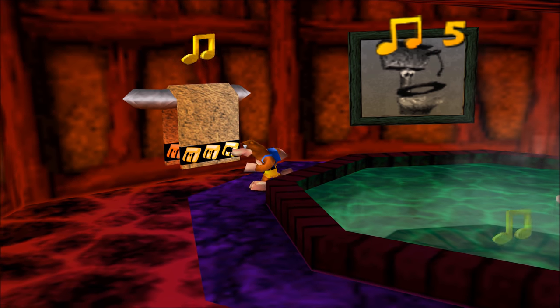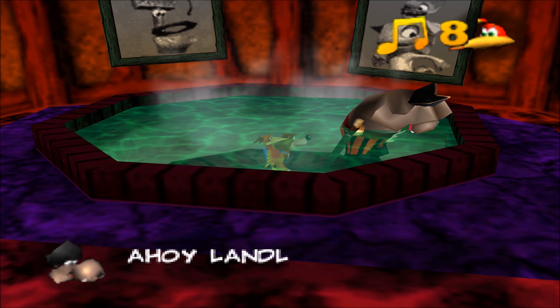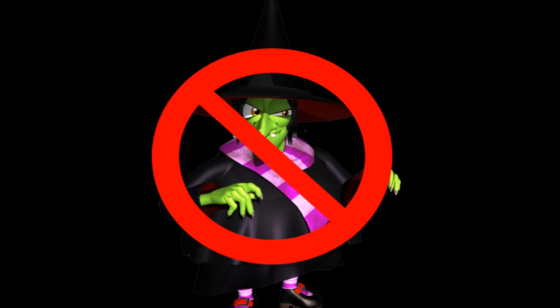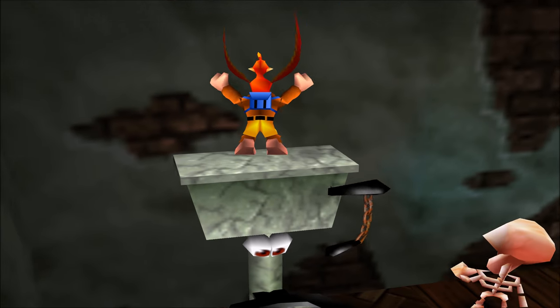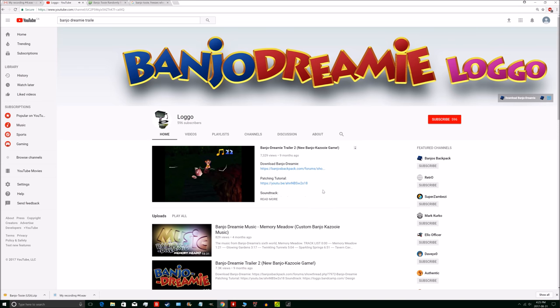And of course, throughout the game you'll meet a number of familiar friends and foes. Notably Captain Blubber, who's just really depressed for some reason. And also the main antagonist, who is in fact not Grunty, but her toilet. That's right, Logo is the bad guy. He also happens to be the creator of this hack — so way to go, you fucking toilet man, or whatever.